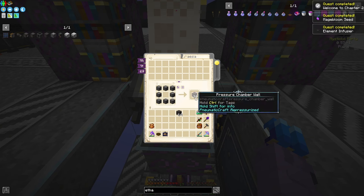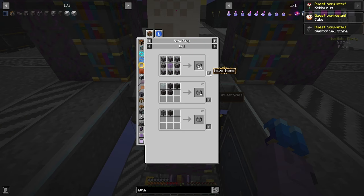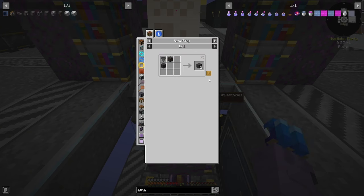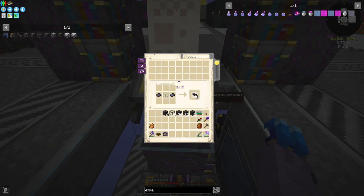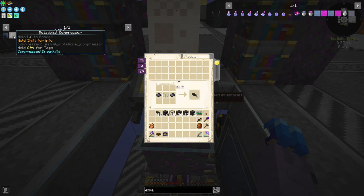So what we want to do is jump right into making pressure wall chambers. That is made with the reinforced bricks themselves. We'll grab two stacks of bricks — the quest wants us to grab 91 of these. We'll click welcome to chapter two first — that's even more quests done. It wants 91 of these, so we'll make that. Then we want pressure chamber glass — we'll take 16. We want pressure chamber valves — we'll take four. And then we need two interfaces, which means we need a hopper.